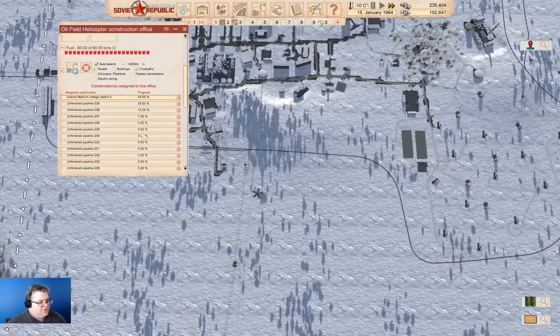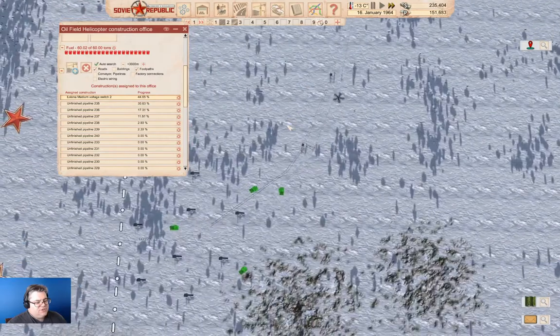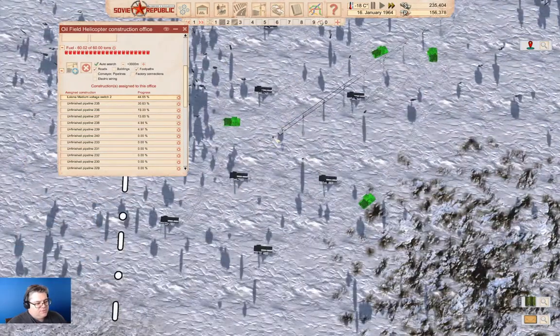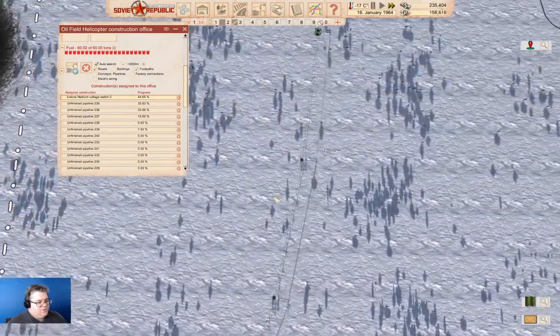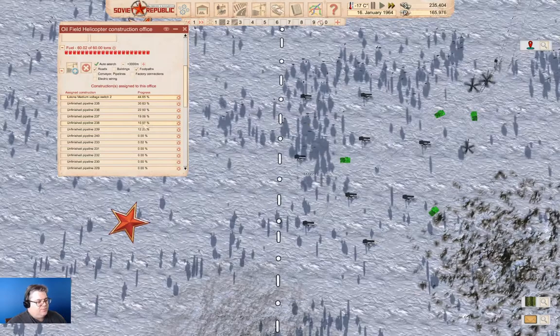We've got no power supply because we haven't built the power lines all the way yet. We're working on them. Our switch here needs to finish, but we do have power lines all the way down here including a substation. So we just need that one switch to finish and then we'll have power down here. It's just a matter of all the other buildings and the pipelines finishing. We were only in 1964 and we've got some pretty good operational stuff going on here.